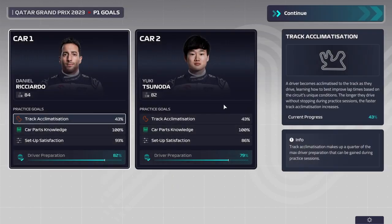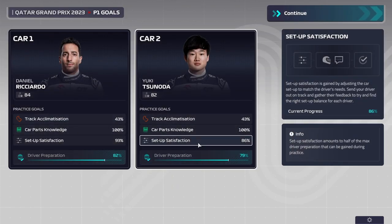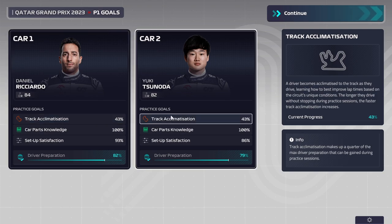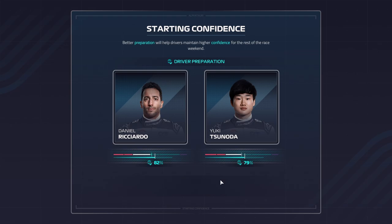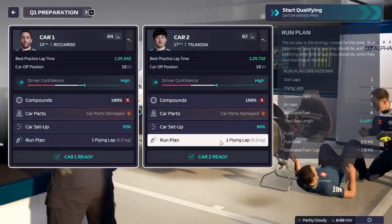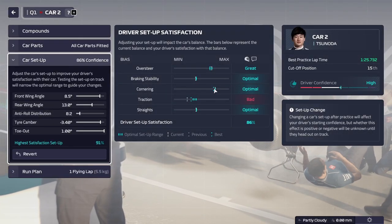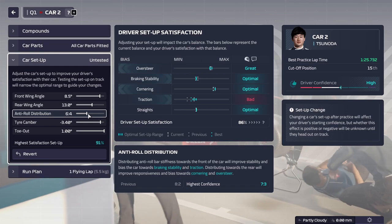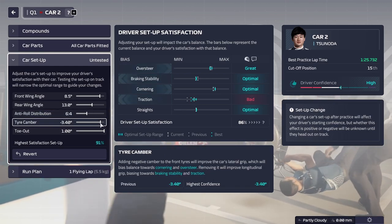Practice is now finished. We hit a better setup for Tsunoda and for Ricciardo, and we've got about 43% track optimization which is not bad for just one practice. We can only max this out at 100% and usually have three practices, but we only have two here. Now we have a starting confidence for qualifying. We can change our setup - we've hit optimal in several zones, and we can see where most of our losses come from, basically traction.